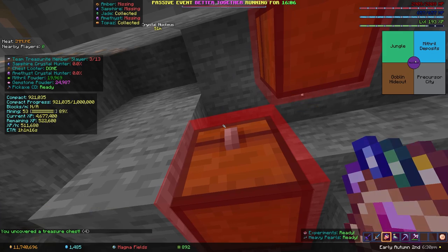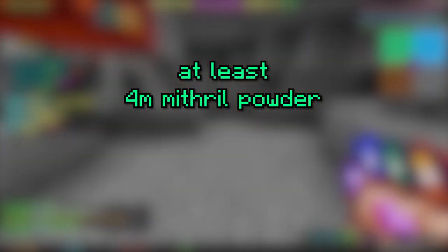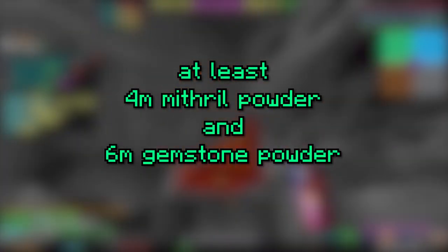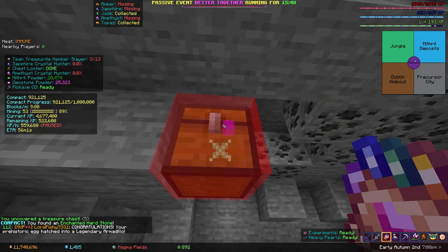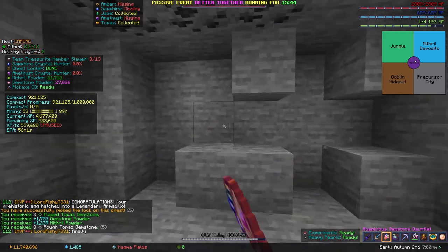Your best friend will be the 2x powder event, as it doubles powder on top of your Powder Buff perk, giving even more powder! Once you have at least 4 million mithril powder and 6 million gemstone powder, you'll have enough to nearly max out your perks in the Heart of the Mountain. I don't recommend grinding for 100% max, as you get diminishing returns after this. You're better off just using the leftover powder you get from money making to upgrade your perks as you need.